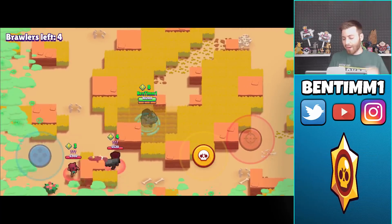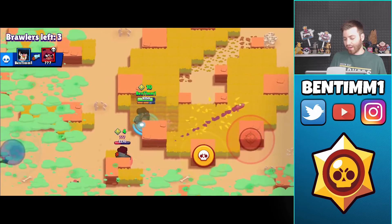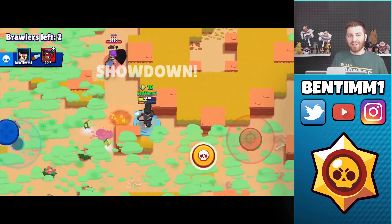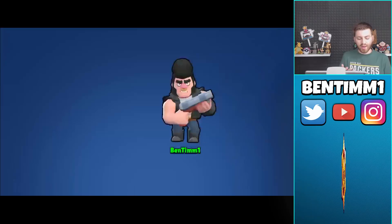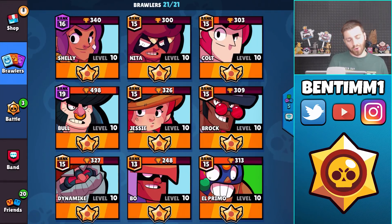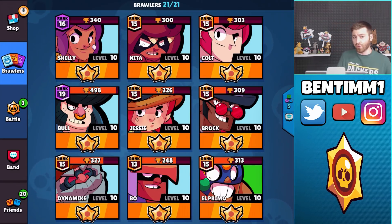The Mortis was a non-factor — I was just waiting for the two brawlers down low to come at me. I got the Nita, then Brock had no choice and I took care of him. We let him live to the second round, and that gets us to where we're at now. You can see I gained those trophies up to 498, and now this is the tough match — the one for 500.